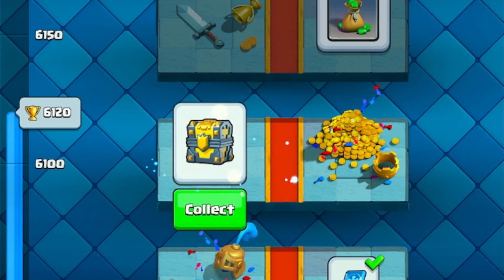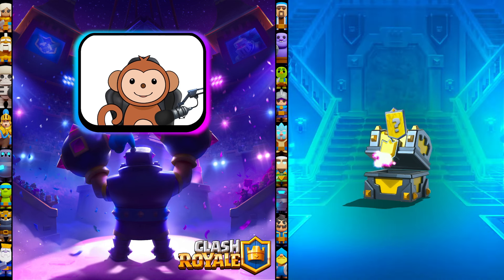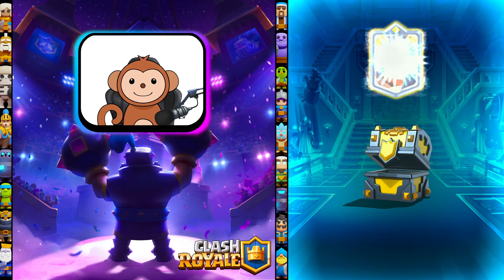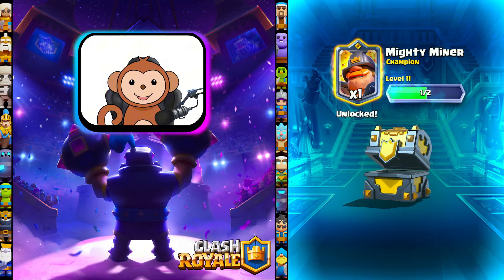We picked up another Champion Chest. I hope I pull Golden Knight — come on, give us Golden Knight! Oh, Mighty Miner's awesome though, so I'll take him.